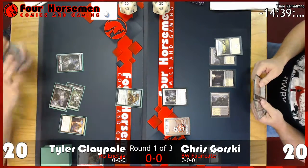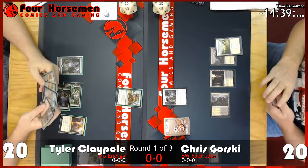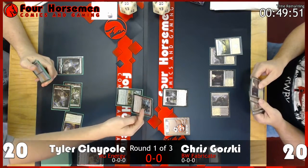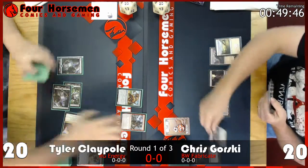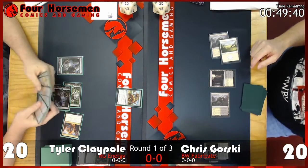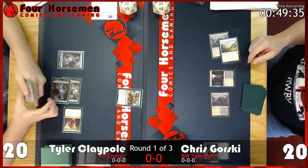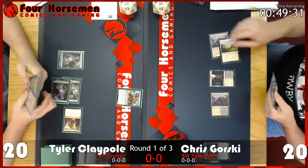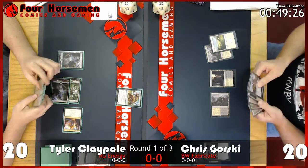Thraben Inspector shows up a couple turns later than Chris probably wanted. This card is a powerhouse on turn one, especially in a Smuggler's Copter format, because it makes a Clue token to draw a card and crews just about any early vehicle. Tyler tops and plays the Longtusk Cub — a two-mana 2/2 that gets two energy when it deals combat damage, and you can pay two energy to put a +1/+1 counter on it. Harness Lightning or Galvanic Bombardment follows up for Tyler.